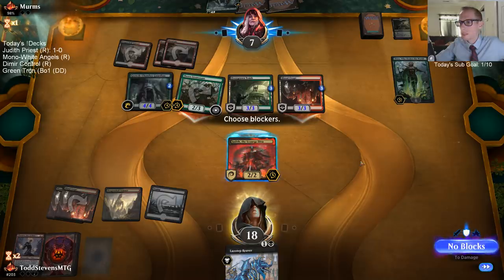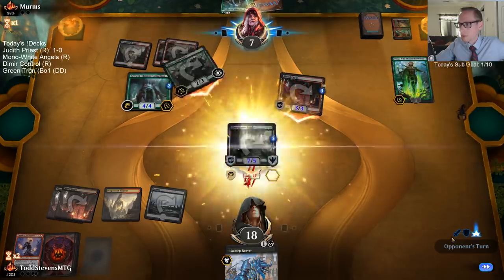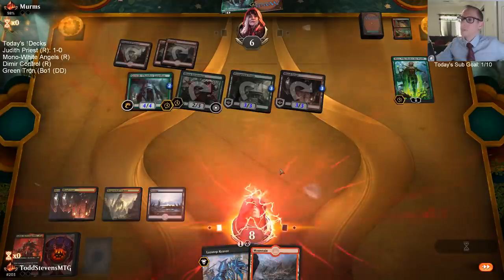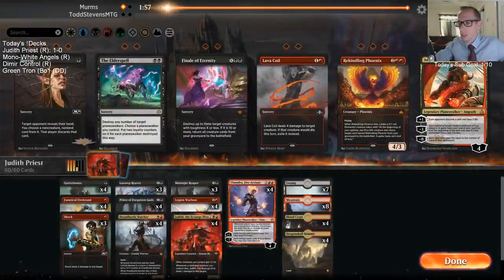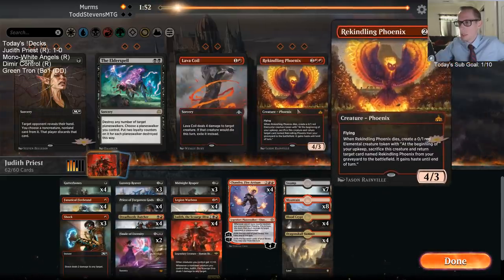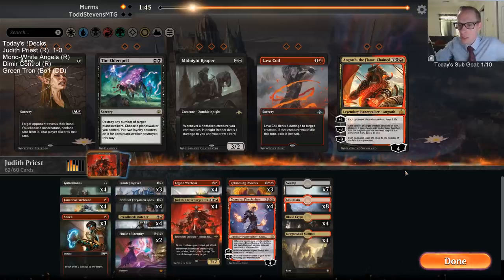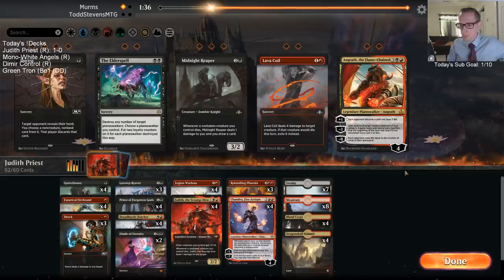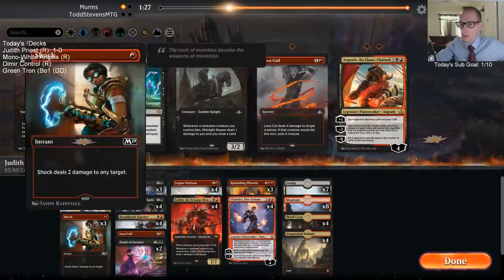Let's try again. We got them down to six, and our Mull to 5 was not the worst. We'll get a couple Finales in here — Phoenix looks really good against them. Again though, they're going to be kind of aggressive, so we'll take out our Midnight Reapers and maybe a couple Shocks. Shock didn't really kill very much — I guess like Growth Chamber Guardian, but they're going to be killing my stuff. Let's put in a Lava Coil and take out the three Shocks.